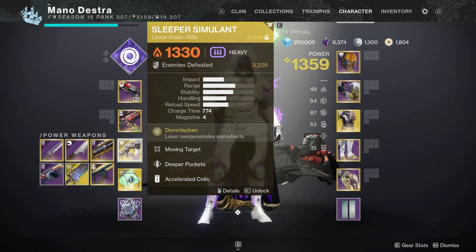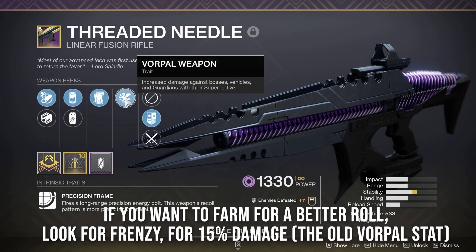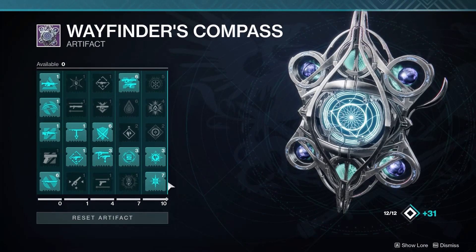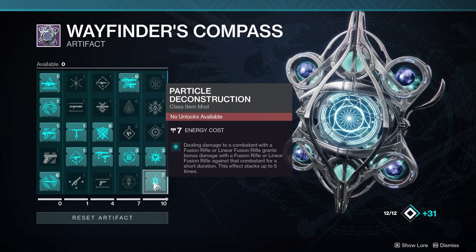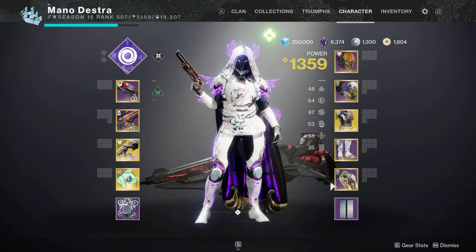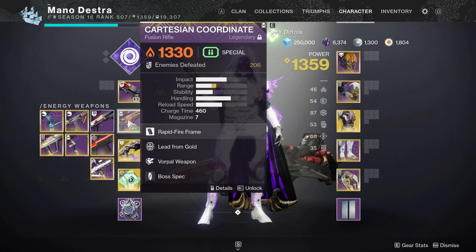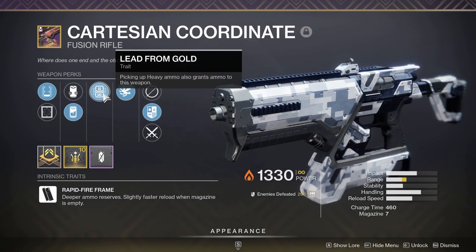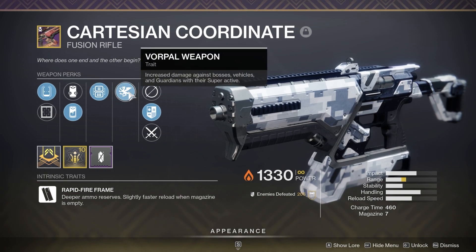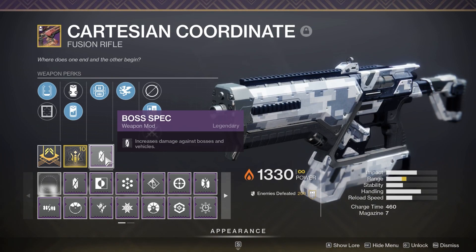If for some reason you don't have access to Sleeper Simulant, you could also farm for a Threaded Needle. However, Vorpal Weapon has been nerfed this season — if you want a better roll, get Frenzy on a Threaded Needle. All of these are strong because of the Particle Deconstruction mod, where you'll do more damage when you hit things repeatedly with fusion or linear fusion rifles. Those mods go on your class items, so make sure you have Particle Deconstruction on before any damage phase. That will also affect fusion rifles in the special slot, like my Cartesian Coordinate with Lead from Gold and Vorpal Weapon — easily farmed and really helpful for generating linear fusion ammo. If you have boss spec, put that on your special weapon for more damage.